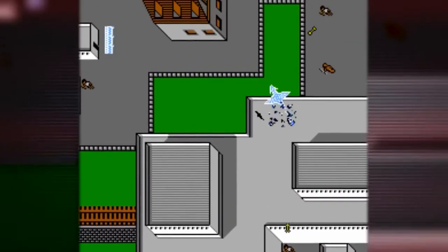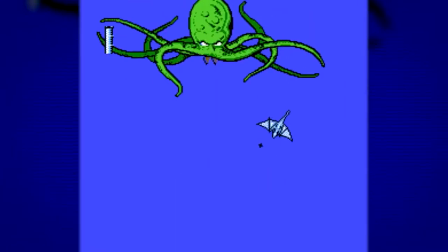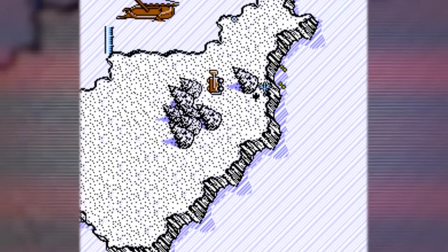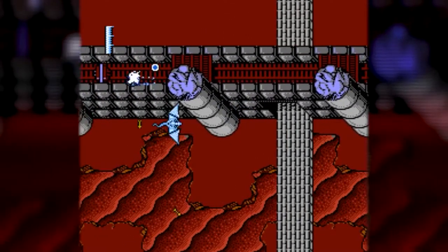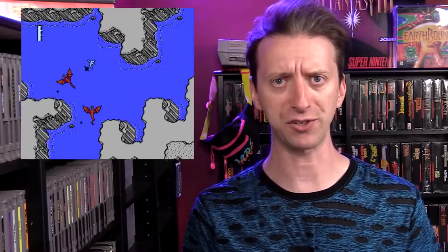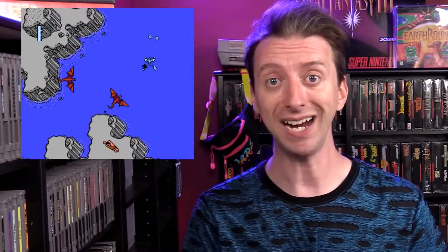Gameplay is a top-down shooter where you fly your dragon and use its two different breath attacks to take out enemies. Unlike typical top-down shooters, this isn't a shoot-em-up where the screen is always vertically scrolling. Instead, you have an open map that you and your dragon explore for targets to destroy. Your dragon is always flying forward, so you can only turn it to do fly-by attacks. You can also fly high or low to take on different targets, but most things are on the ground, so you'll usually be staring at this tiny, adorable dragon. It's not very good.